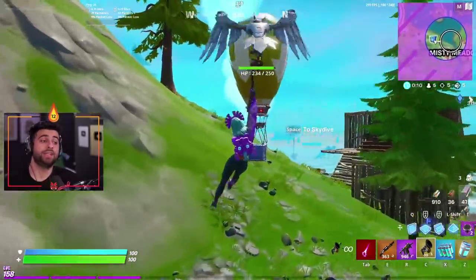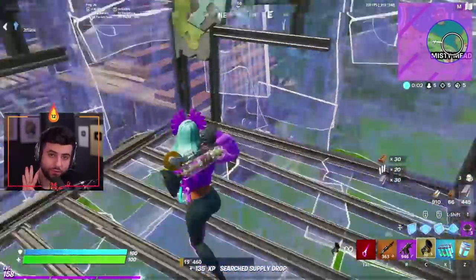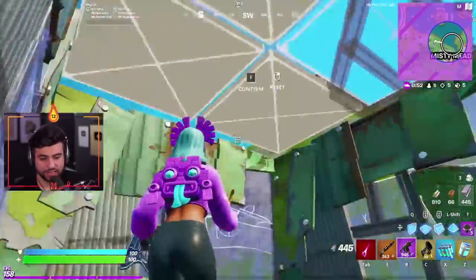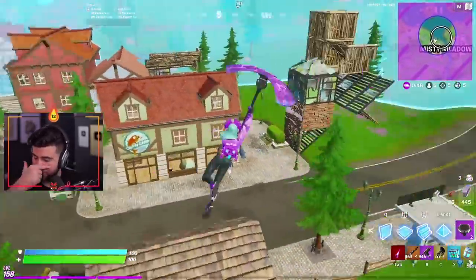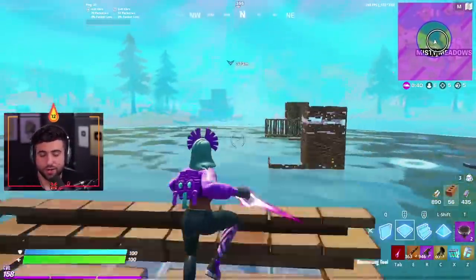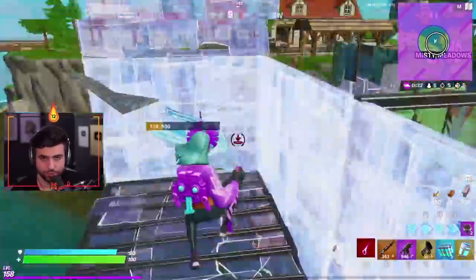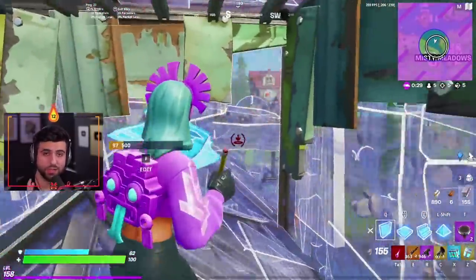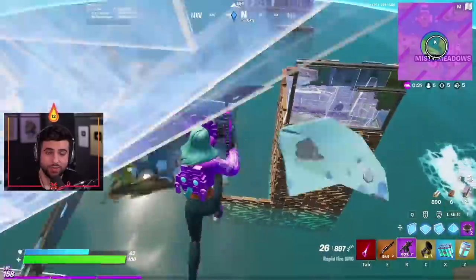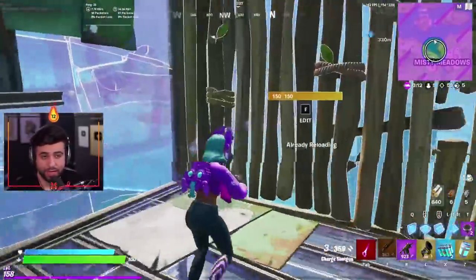Big change to the charge shotgun: the purple and gold charge shotgun now have four bullets instead of three, and they reload faster. This is a big change — the charge shotgun is a bit awkward to use but very strong once you figure it out. Previously, without the mythic version you were stuck with three bullets before reloading, which was very minimal. Now the purple and gold have four bullets and a faster reload, which strongly promotes upgrading from blue to purple. That upgrade is now 100% worth the mats.